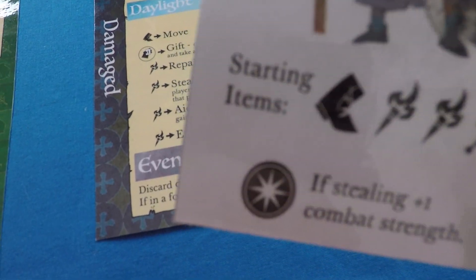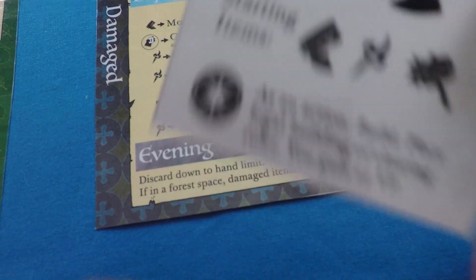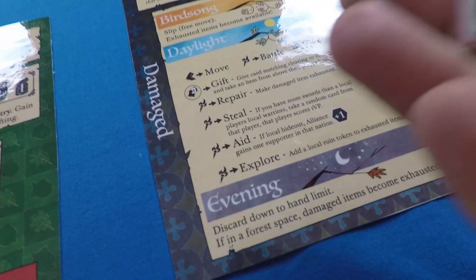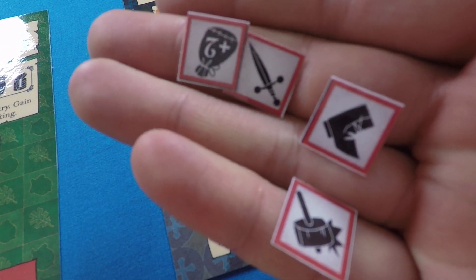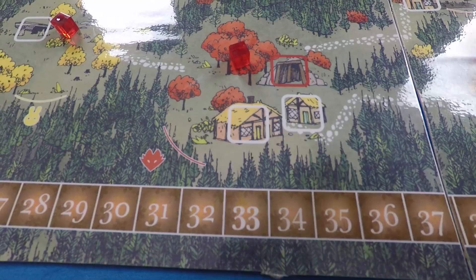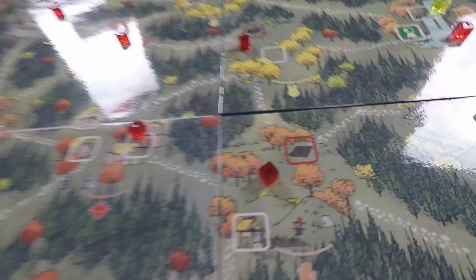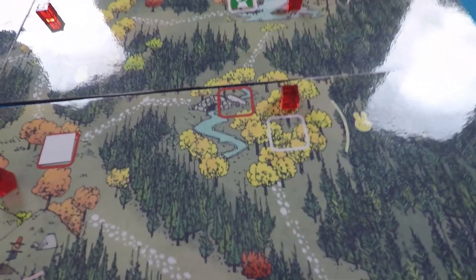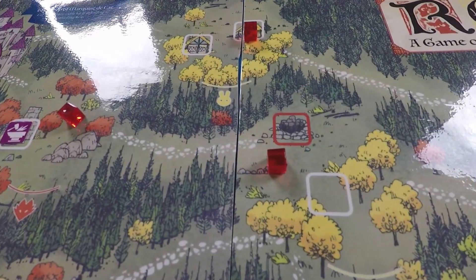My character also has a special ability: if stealing, plus one combat strength. The Crafting Beaver can build buildings for other players and gain victory points for doing so. If you're playing with the Vagabond, take these red-ringed action tokens called ruins and place them on the board face down, randomized — one for each red-ringed building slot.